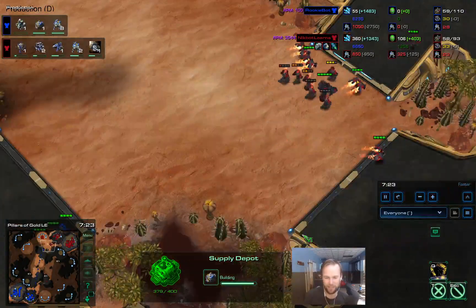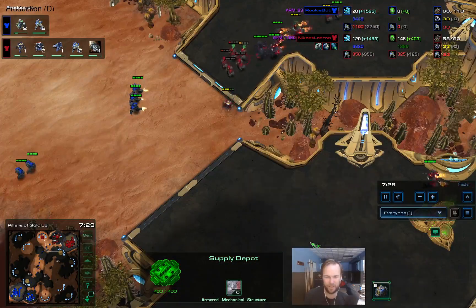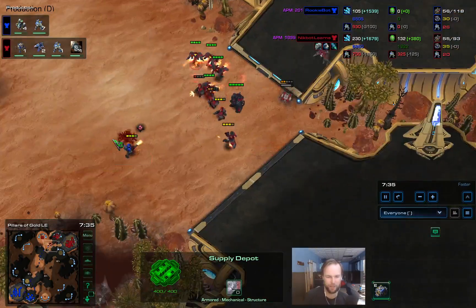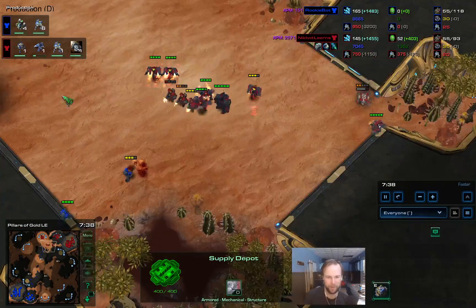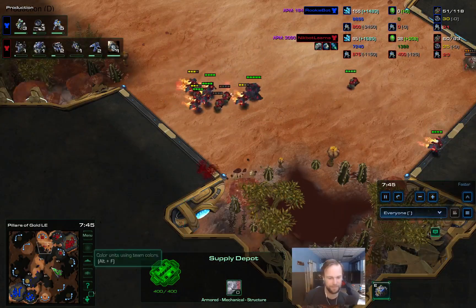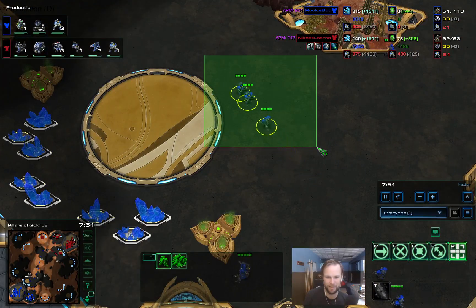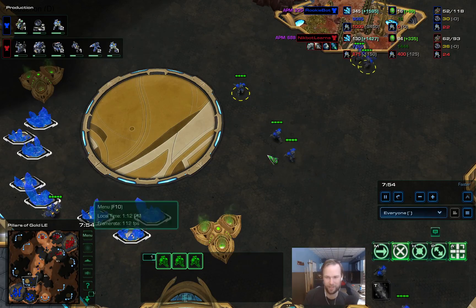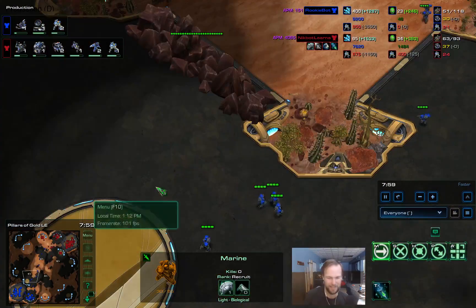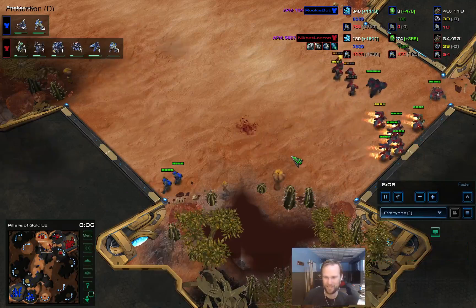Another big fight we missed, but another great fight for NicoBot Learns. Widow mines are on the field now - that's going to be trouble. Reaper grenades popping them, making the body parts fly. The trickle of marines is coming across the map. It looks like they're starting to regroup, but every time he sees a unit across the map he sends out the marines again. There needs to be a break in this trickle for him to actually pile up, otherwise this trickle is going to lead to his own doom.